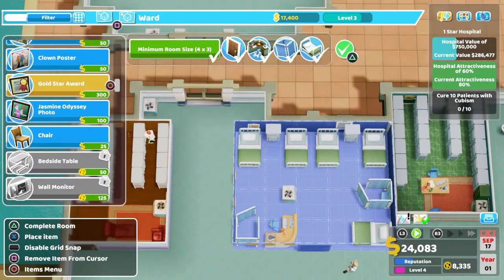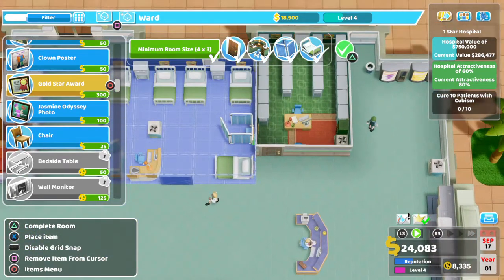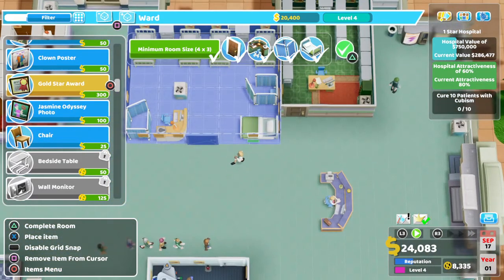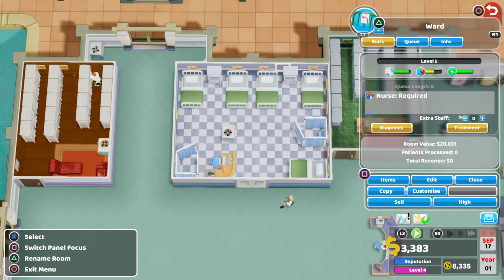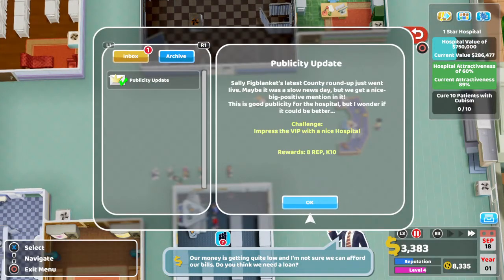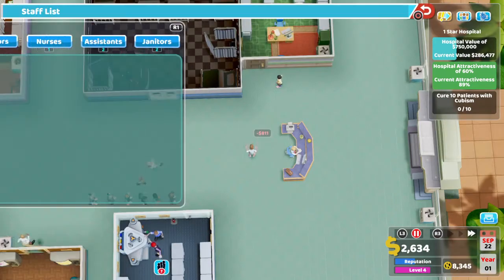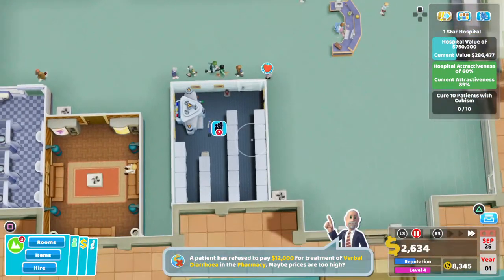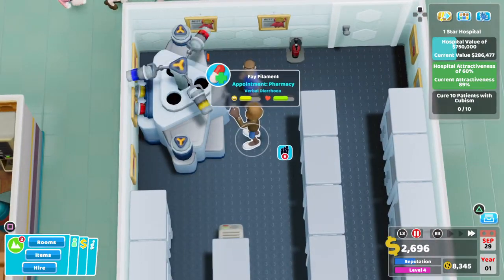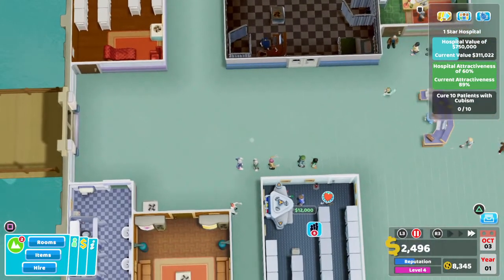I can build this room but I don't have the staff for it, so I'm going to close it as soon as it's open — make sure you add that extra staff member, and we'll come back. Hopefully we're going to get some decent nurses. We have an assistant — nice. It's pretty good; we haven't had anyone for cubism yet. I'm sure that'll come. Hospital value is doing pretty well.